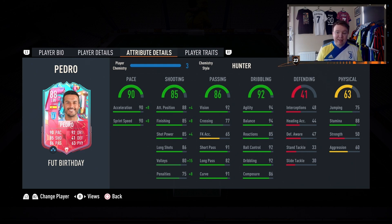Dribbling — his main stats: 94 agility, 94 balance, 85 reactions, 92 ball control, 92 dribbling, 86 composure. He's basically everything you want from a winger — pace, can finish, can pass, can definitely dribble, and he's got great stamina: 86 stamina, meaning he can run all game.